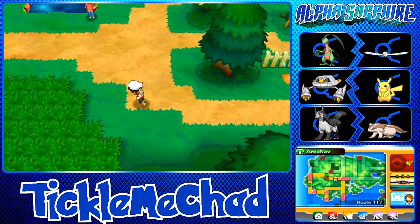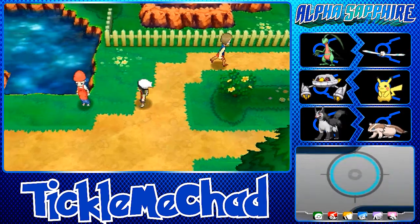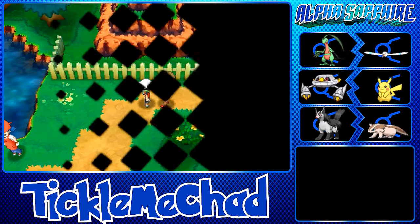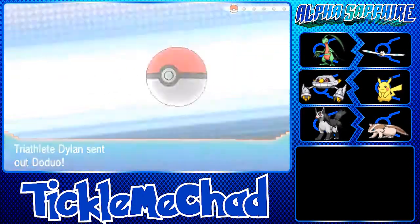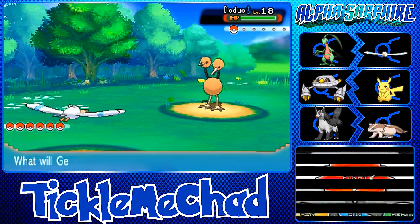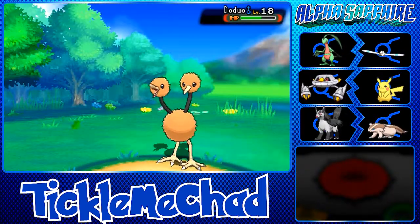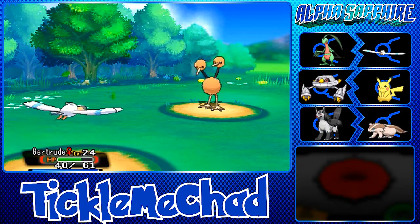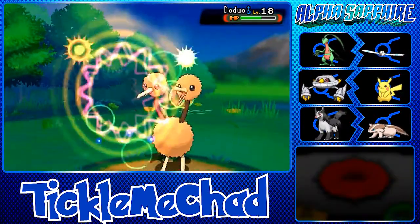Heard some random noise — let me check the PokéNav. Here's a trainer, Triathlete Dylan, with a Doduo. Gertrude's level is higher so we definitely outclass it. Let's go for Echoed Voice — I never knew I liked that move until now. Its Fury Attack does a decent chunk but another Echoed Voice takes out the Doduo.